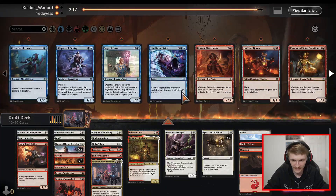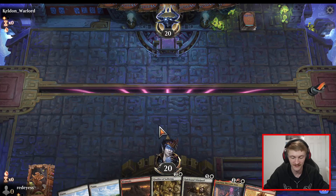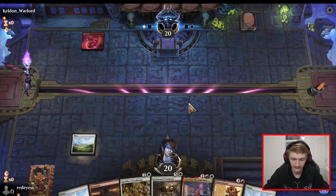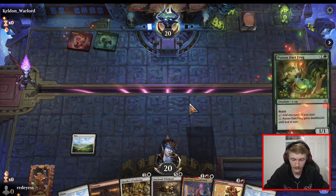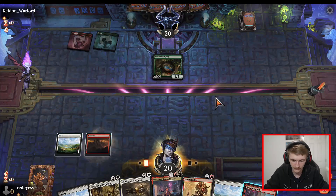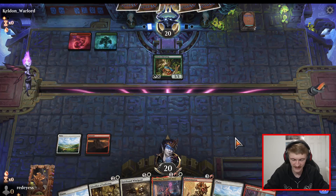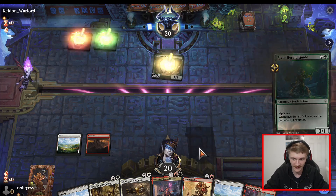We don't have a turn-two play but we have Anim Pakal and I think that's justifiable — keeping this hand, Anim Pakal is broken. No turn one for you and that's what I'd love to see. Poison Dart Frog, you dirty bastard. I could waste this to make a treasure token but that sounds bad, I don't know why I'd think about doing that. Hopefully he doesn't manage-cheat with the frog.